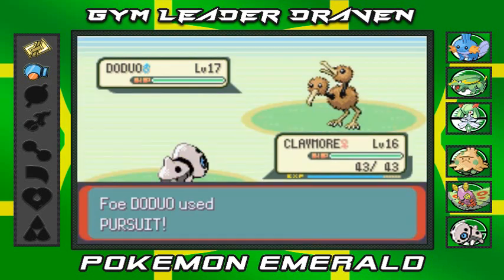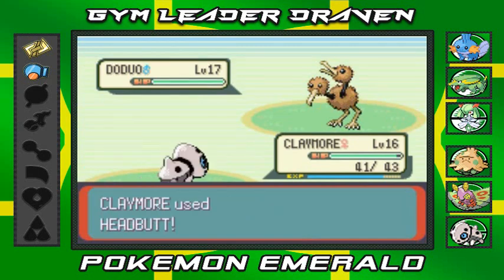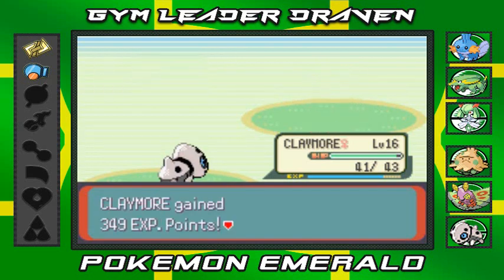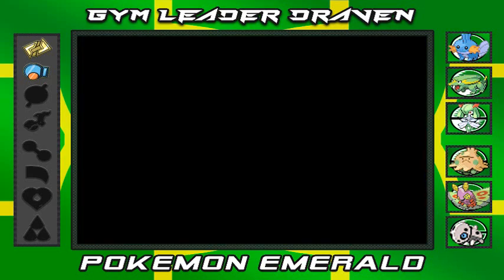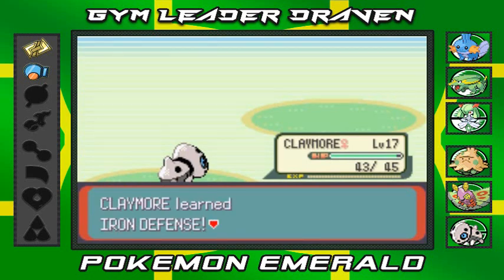Headbutt attack — Claymore's defense is pretty high. We're going with more Growls and Headbutts, and there we go, Claymore defeats it just like that. Claymore grows to level 17, which is pretty good, and he's learning Iron Defense — I'll take it since it increases my defenses.